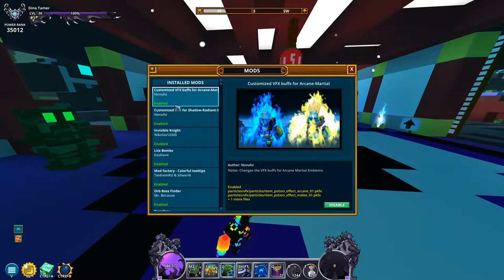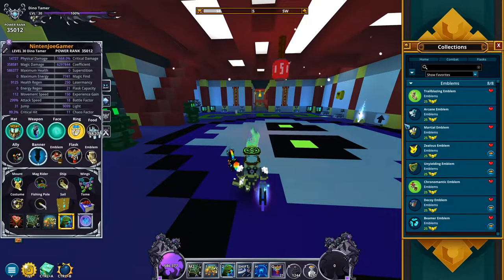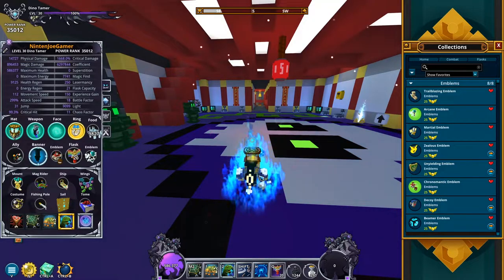First up we have customized VFX buffs for arcane and marshal. I don't really see this mod too much because I'm usually farming U10 where I don't actually use arcane. But as you can see from the image, when you use arcane it will be a blue flame, and the marshal one will just be a golden flame.